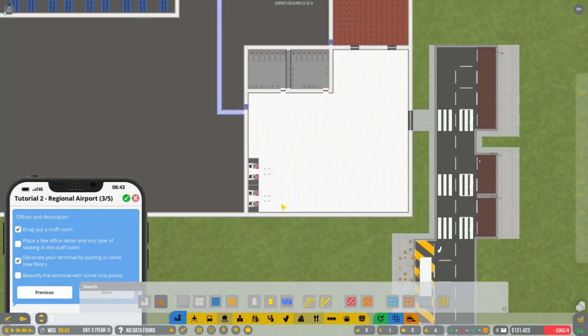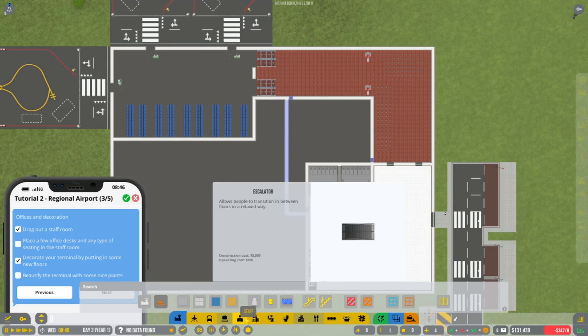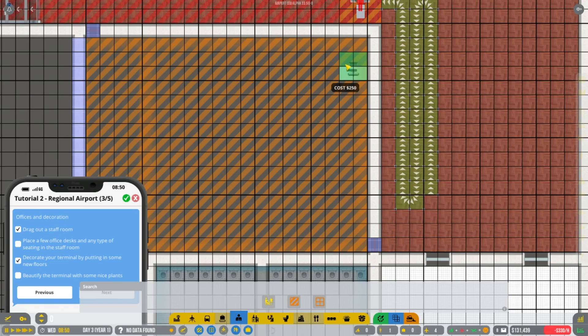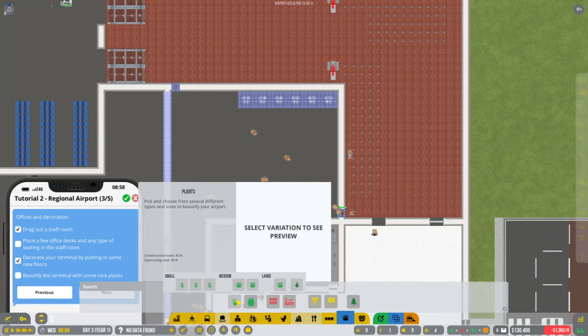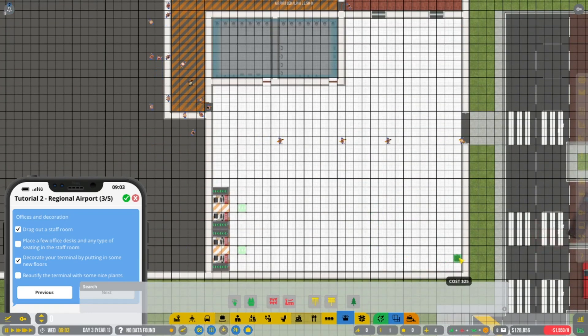Let's just press play for a second. In the staff room, what they want is a couple of desks. They want us to do something with some decorations as well. There we go — easier said than done!